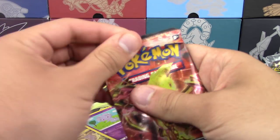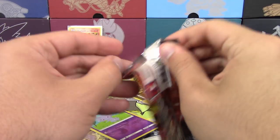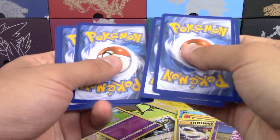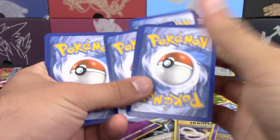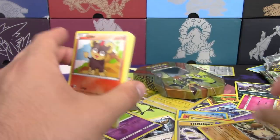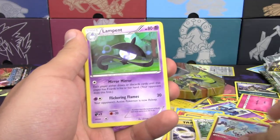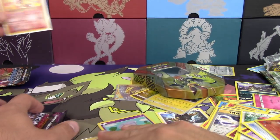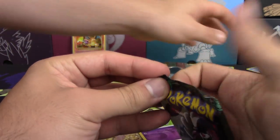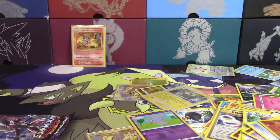Next up is Steam Siege. That is PSA grading material — I don't think I have an English one graded yet. Let's see if it's a candidate. Son of a — I think I just spoiled the rare. It was Primeape. Litleo, Noibat, Marill, Yamask, Fletchling, Klefki, Lampent, Pangoro, and Reverse Monferno. Sorry about that. Unfortunately it's not a PSA candidate because it's got all kinds of edge issues, which is weird because I didn't even mistreat that one.